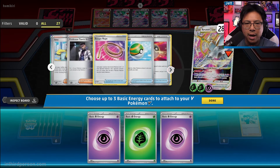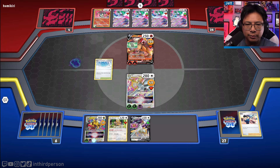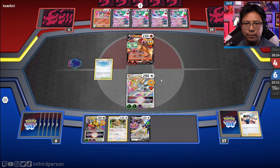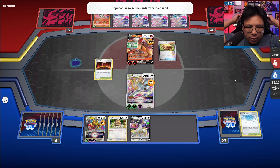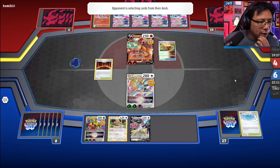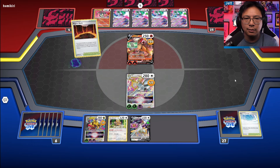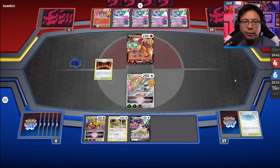Do we have any other energy to power up another Arceus? We have four Double Turbos and a V-Guard Energy. They had three Path bumps — they had all the path bumps! It would be hilarious if we finish this with the Biberl roll. But I don't think that's the play. They're going to swing for a decent amount of damage. If they could, I would gust up the Giratina and put a lot of pressure that way.